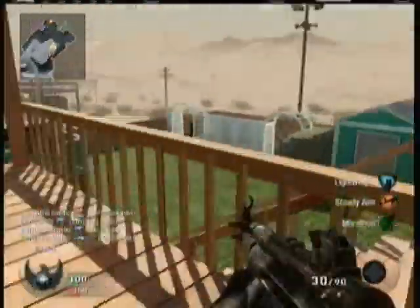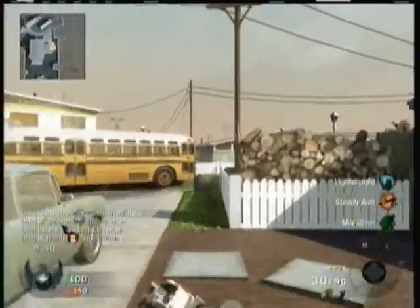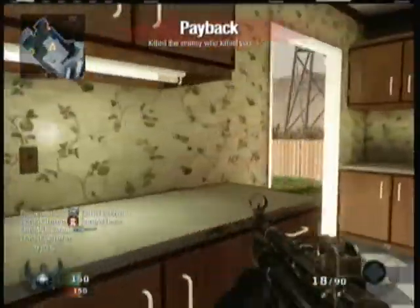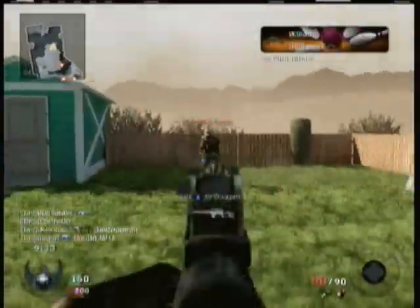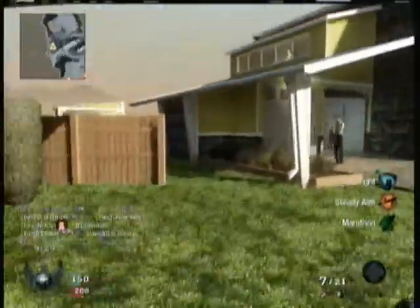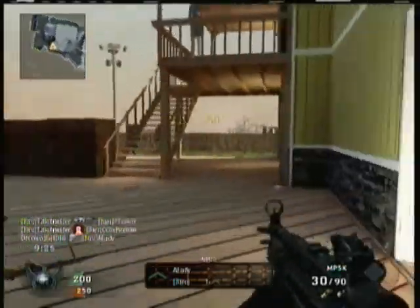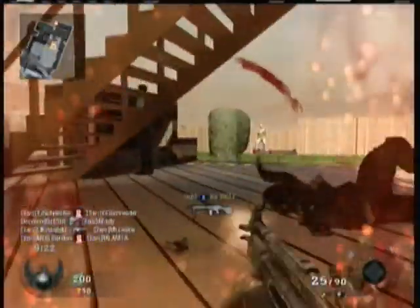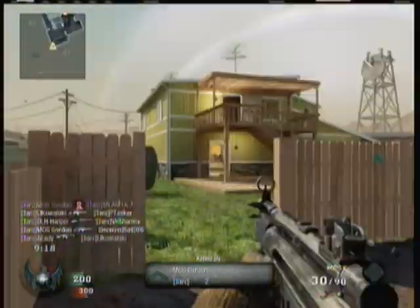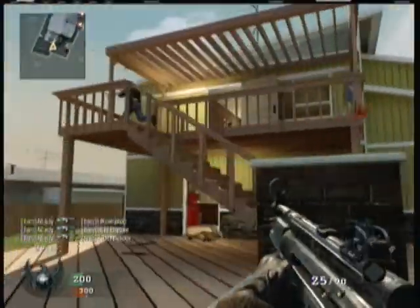I think I flashed something there and there's a sniper aimed at me. One thing I like about the Combat Training bots is that whenever they see you and you run around, they throw a nade instead of shooting you. That was a complete fail on aiming right there, my bad. And they also don't really look at their radar.